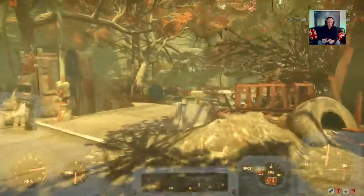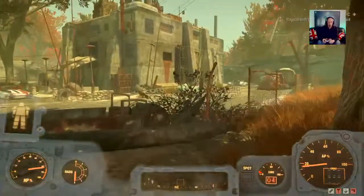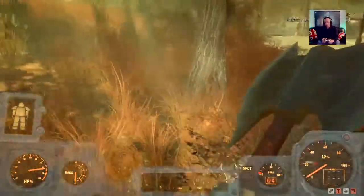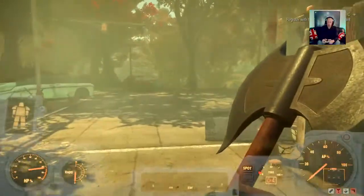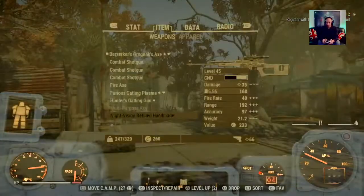Now Crevice Dam — again, if you're going to unlock it, go prepared. There's a super mutant on the roof with a rocket launcher and some high level super mutants guarding it, so just be aware of that. There's the dam. How's my weight? We're fine, that's good. Let's log out.